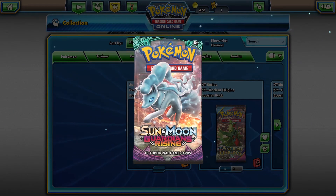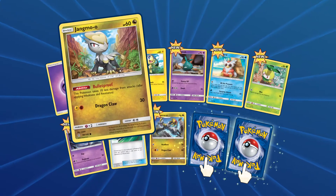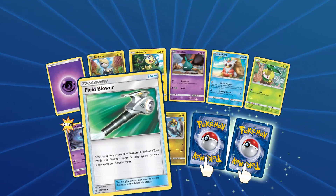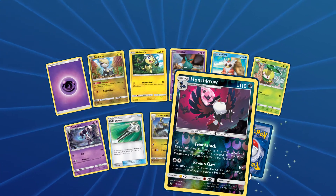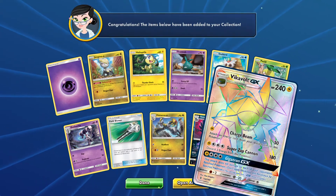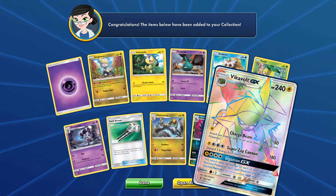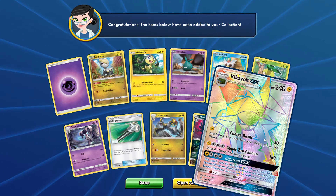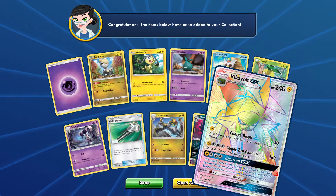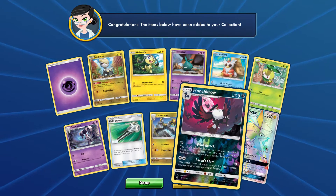Hopefully a GX or a rainbow rare would be really cool. We got two reverse cards and two rare cards. The reverse card is a reverse Hunchcrow, looking really boss. And as a rare — oh my god, no way! A Vikavolt GX Rainbow Rare! I did not expect that at all. That card is looking so cool — Charge with 50, Super Zap Cannon with 180, 240 HP, and a Gigatron GX attack.